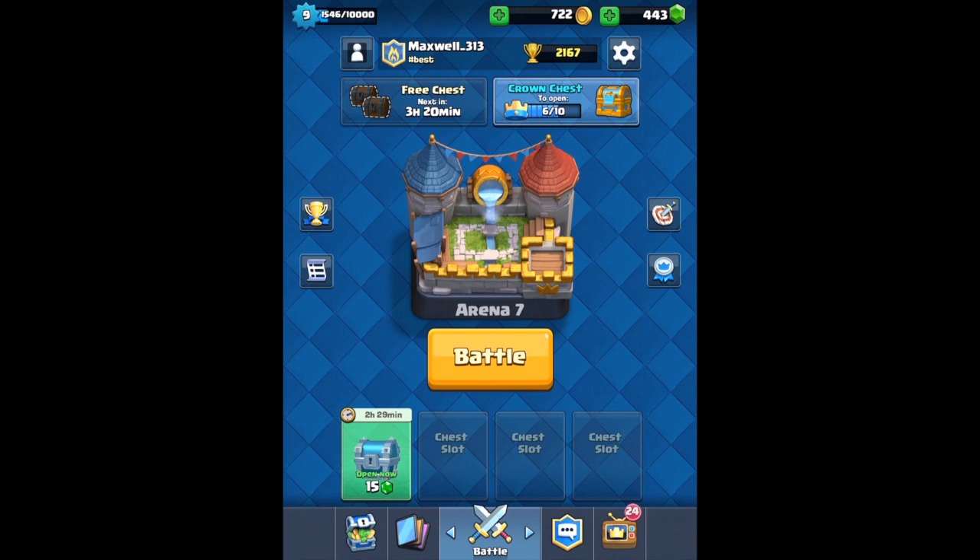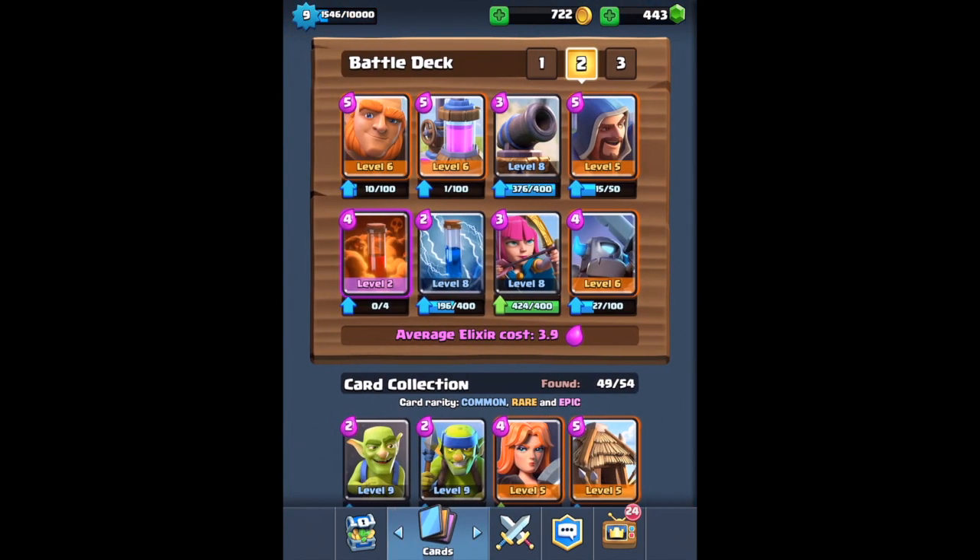What's up guys, it's Maxwell today with the next Clash Royale video. I wanted to show you guys another fun deck that I've been playing. I'm gonna call this one the Nugget deck, as it's actually created by somebody called BlueGoldNugget. I kind of switched this one up to free to play since I don't have any legendary cards — he had the Ice Wizard in it and I put the Wizard in. So let's hop into a couple of battles and see what we can do.